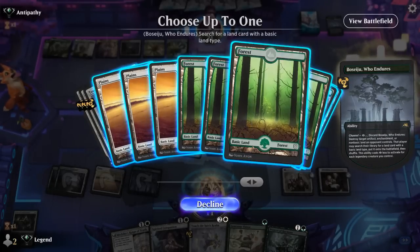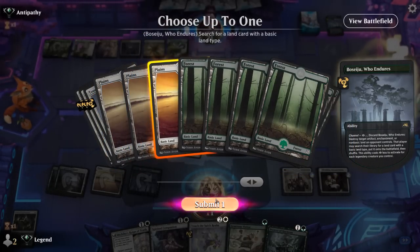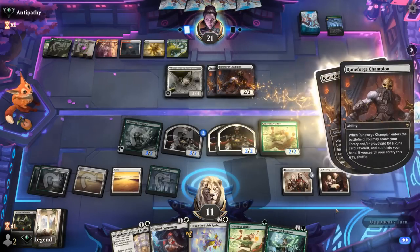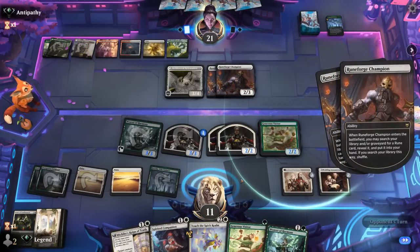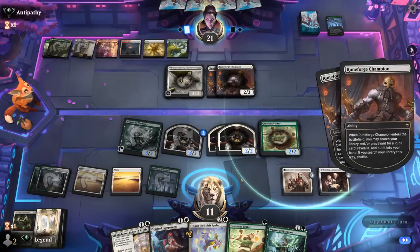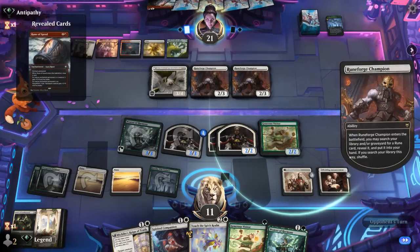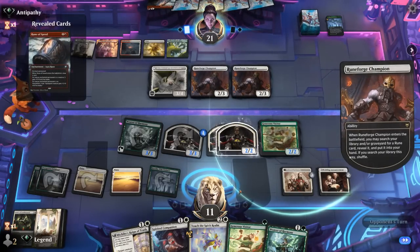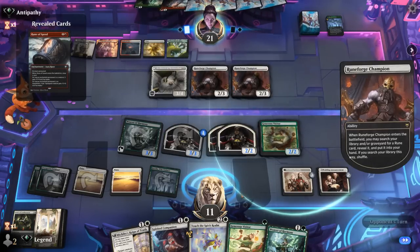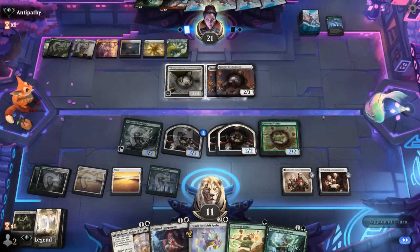They now have the Architect to potentially generate more creatures, especially if they can give it haste. Bosage — they had the one-off answer here. That's a lot of value getting both Runeforge Champions back, but we get a basic in return. We'll make it a Plains. That could have gone better for us, but we still have another answer in hand. It's just that they're going to get a few Runes to draw more cards. Before Bosage happened we were in great shape — now the game's close to even again.